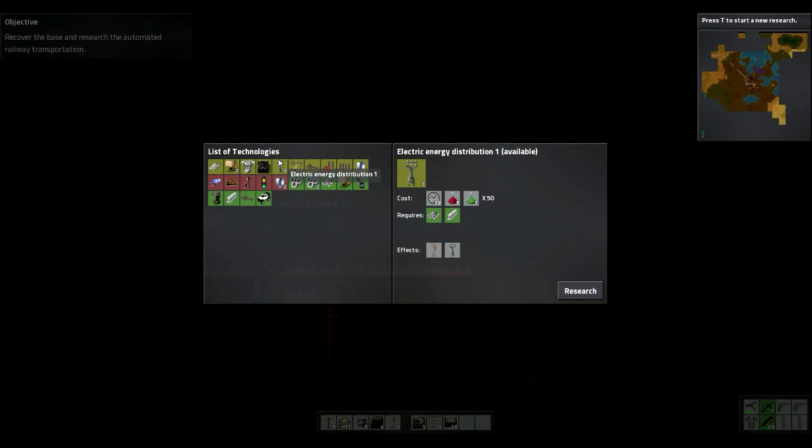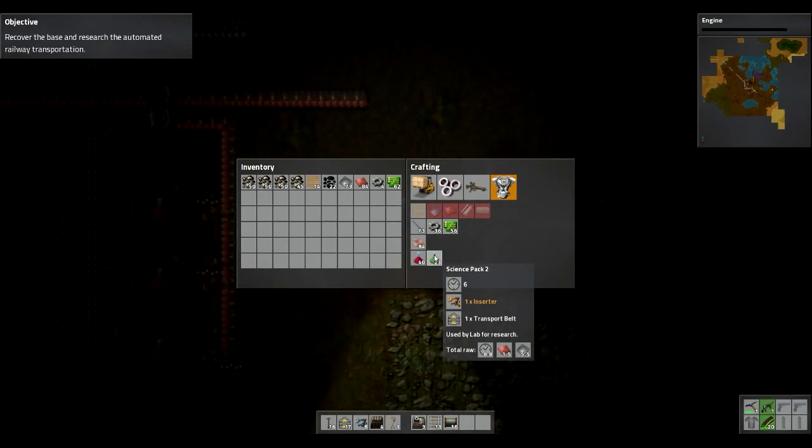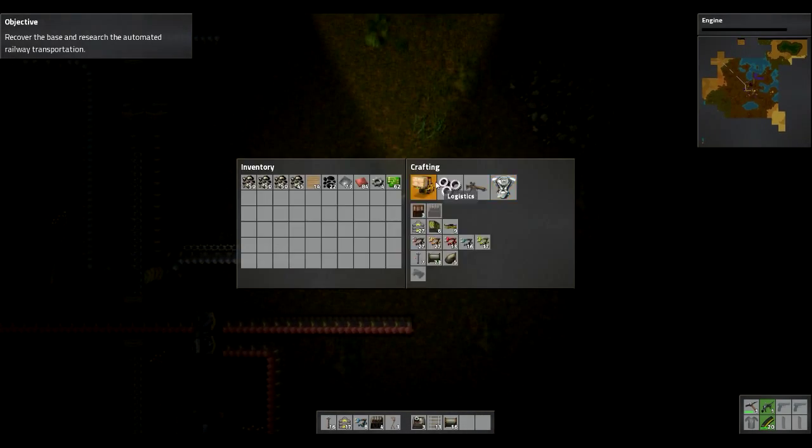Okay, I want to get green science packs underway as quickly as possible. And I'm going to need engines, which means logistics and engine tech. Green science packs need transport belts, and transport belts require iron plate and iron gear.